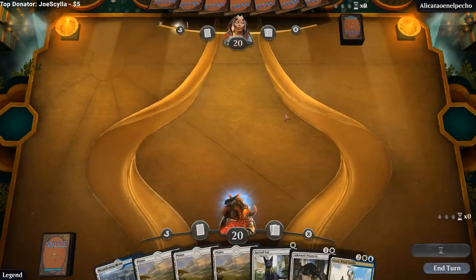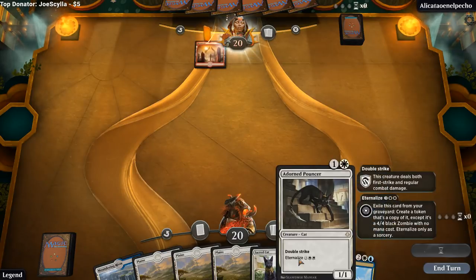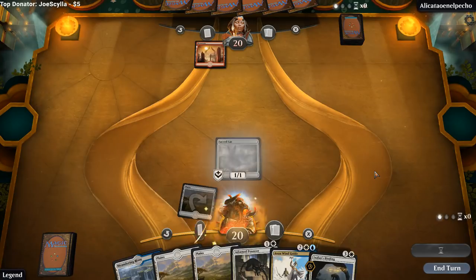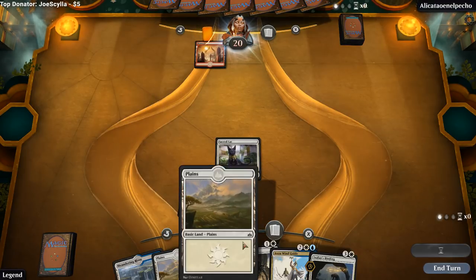This hand's reasonable. If you look at it, it kind of looks like a limited deck perhaps, but when the synergies come together it's pretty powerful. I'm fine running out Sacred Cat into Magma Spray since we have the Pouncer that also dies to Magma Spray — they didn't have it. This hand's not amazing against red, but it's okay. Don't have any Sunscorched Champions, which are pretty important. Don't have any Anointer Priests, but a Sacred Cat goes a long way, especially when you can back it up with other relevant plays.